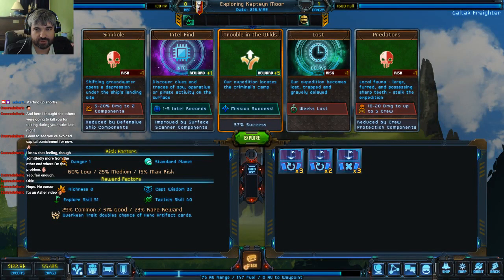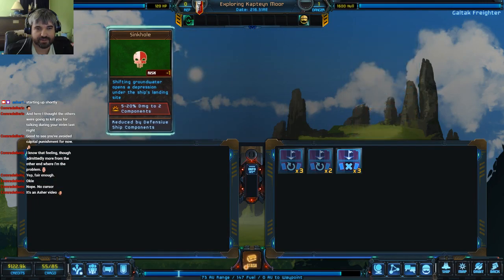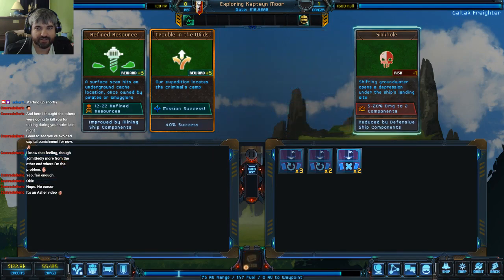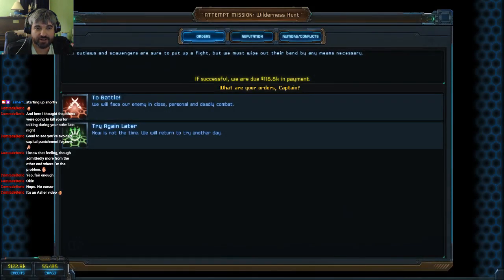We got 30 units of hydrocarbon crude, which doesn't seem terribly difficult to find. I'm going to get rid of the week's loss thing here because I don't really like losing time. Sometimes we keep trying to explore, we lose 5 days, we lose a few more days. The trouble in the wilds mission success rate keeps pumping up — it got rid of a hurricane just with a card. Our search has yielded results and we've taken another step towards completing our mission. The outlaws are here and we can face them in battle. If successful, we'll get enough money to upgrade our weapons locker.